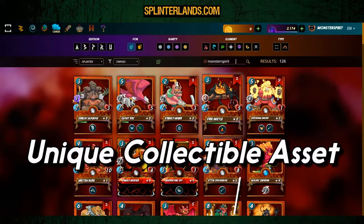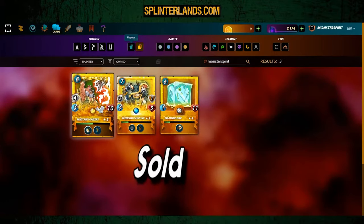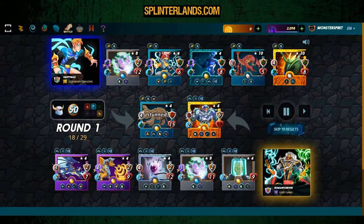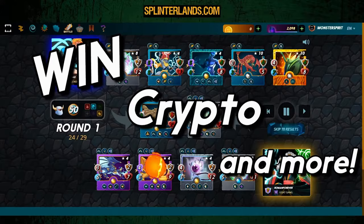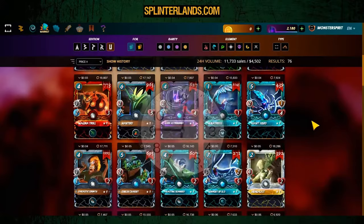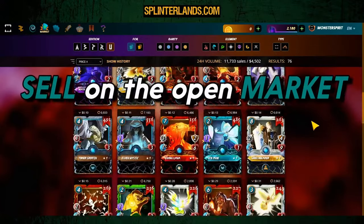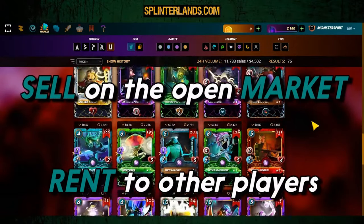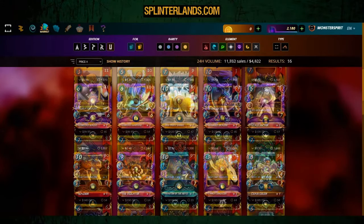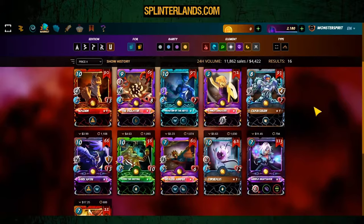Welcome to Splinterlands, possibly one of the most popular NFT mobile games out right now. You collect cards and use them as you would in a game like Hearthstone, except each card is an actual NFT of its own, which can help you win cryptocurrencies. The more limited these NFTs are, the more valuable they are and the more they can sell for on the market.